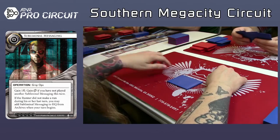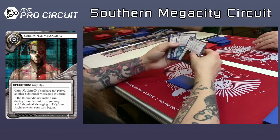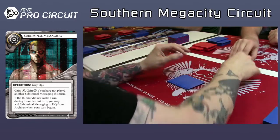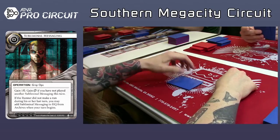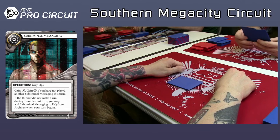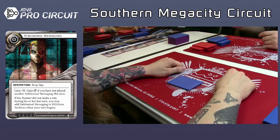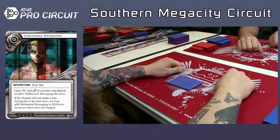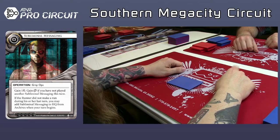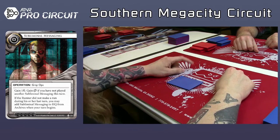I feel like Corey's pretty solid on his agendas at this point. What he really needs is econ, and I guess he's got plenty of ice to choose from. I feel like this is going to be a deck where he definitely puts in both private contracts. But now we get to the dregs of the packs — it's which piece of bad ice do you want in your deck that you're not going to play.